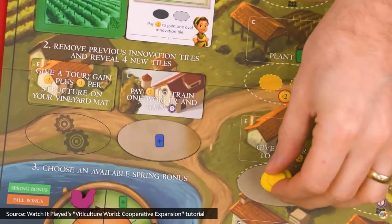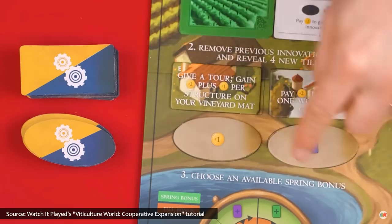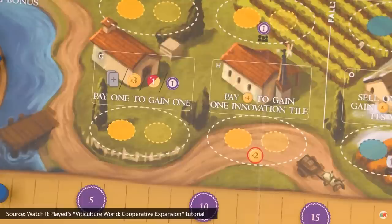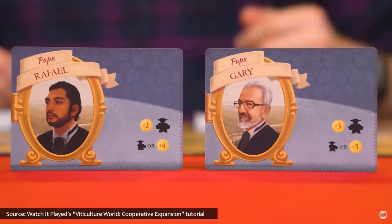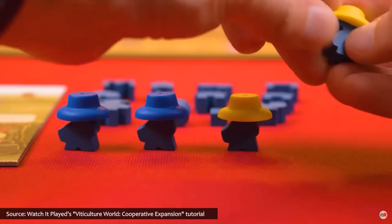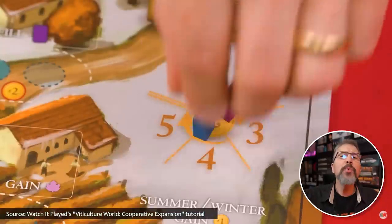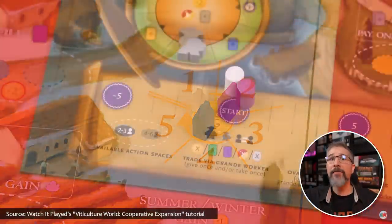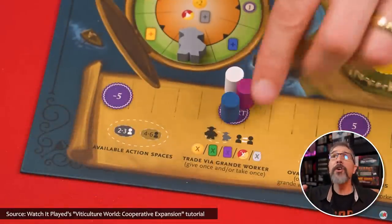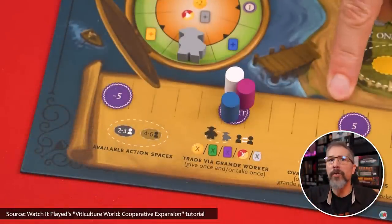If you'd rather go fully cooperative, there's the Viticulture World cooperative expansion, which introduces a fully collaborative mode of the game. Using a new game board, tiles, tokens, and event cards, combined with the vineyard mats and game cards from the base game (which is also required), players will have six rounds to achieve the two conditions necessary for victory in a selected region. Together, players will need to balance the management of their individual vineyards with the combined effort of their fellow players, in order to accomplish their shared goals and claim mutual victory.